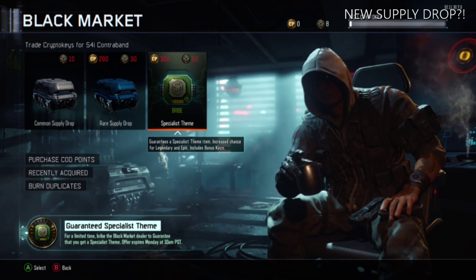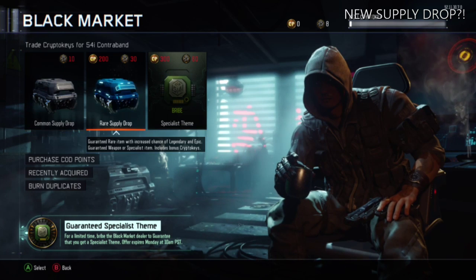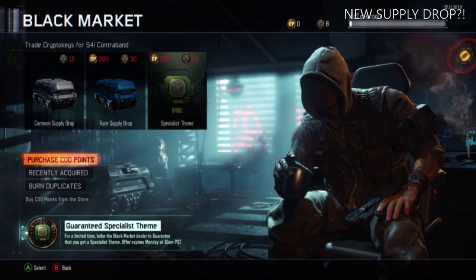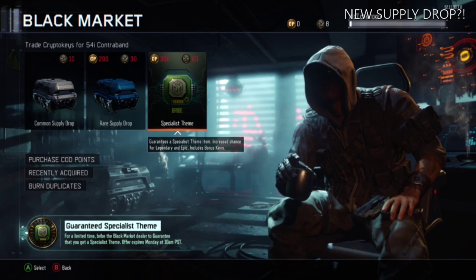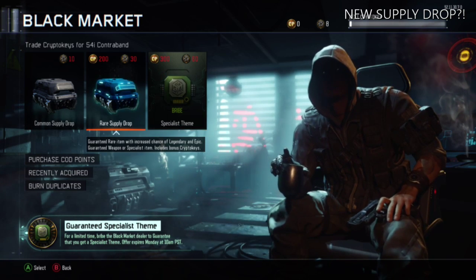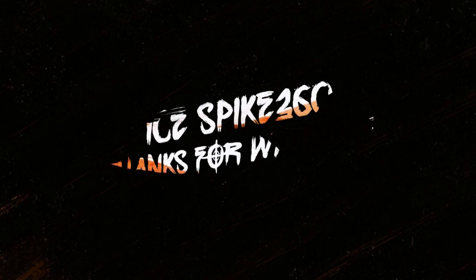This only lasts till Monday, so get this out there — you guys have the weekend to do your Specialist grind. It ends Monday, it's limited edition, and like I said it's a guaranteed Specialist theme. You also get the benefits of a Rare Supply Drop, so you get extra crypto keys and new items. Thanks for watching guys, peace out!